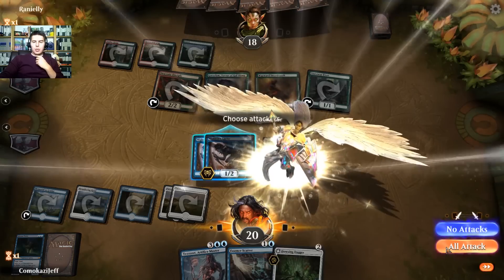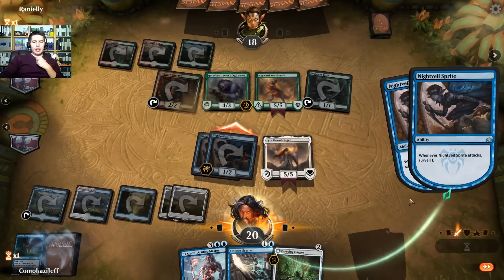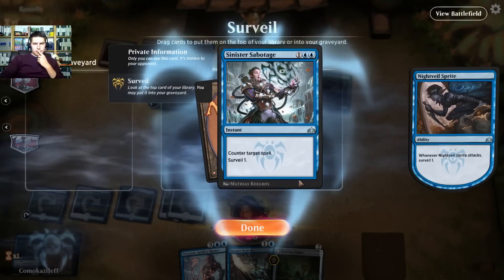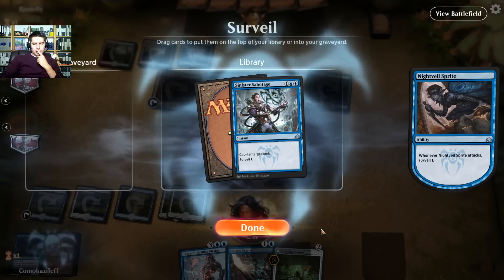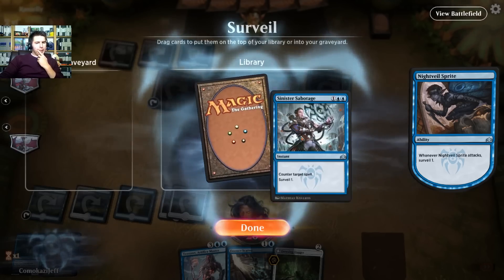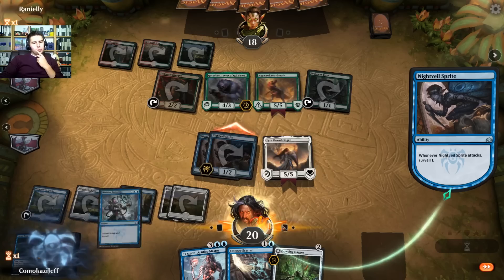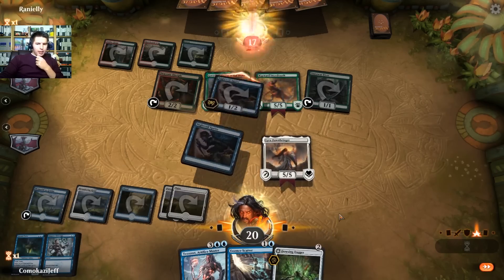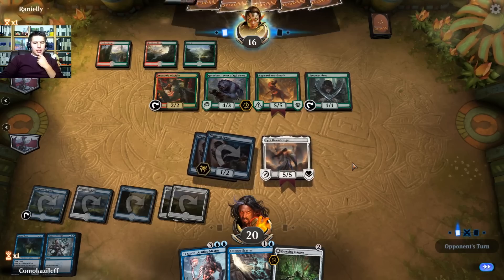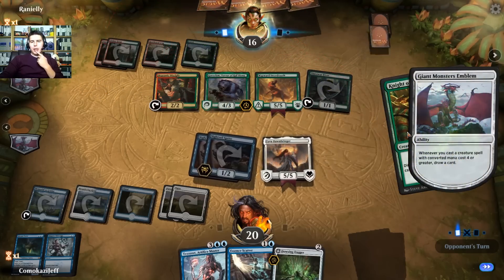Oh man, that's a lot of stuff down really quickly — now we get our Essence Scatter. I think Lyra Dawnbringer is still amazing against this deck. Dowsing Dagger is awesome as well. We're going to swing in, keep putting on some pressure, and keep surveilling to try to get our perfect draws. Next turn — Sinister Sabotage. I think we have to keep it up because next turn we can Dowsing Dagger, flip it, and have three mana to spend, but we won't have enough for Essence Scatter.